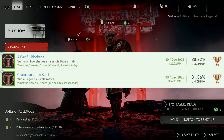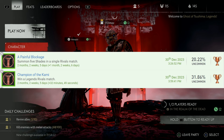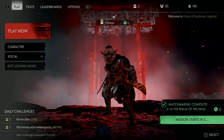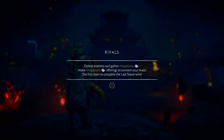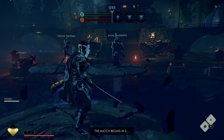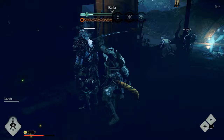The first two trophies we decided to go for were Champion of the Kami - for winning a Legends Rivals match - and Painful Blockage, for summoning 5 shades in a single Rivals match. We decided to go into separate parties and ready up at the same time to try and get into the same match and just verse each other, but we ended up getting put on the same team anyway. So we decided we were just going to beat the randoms instead.